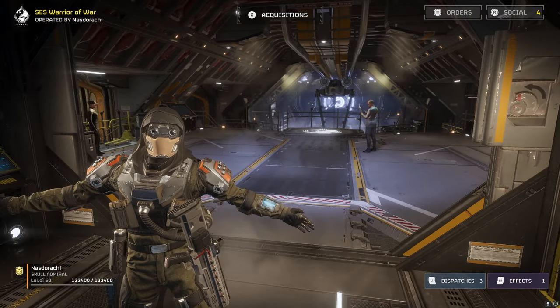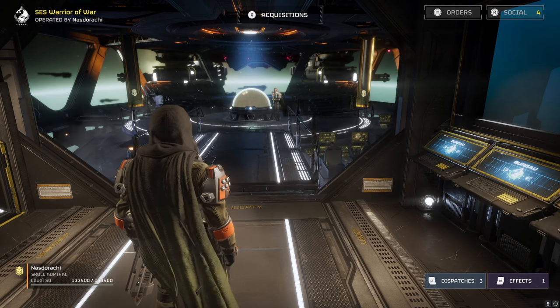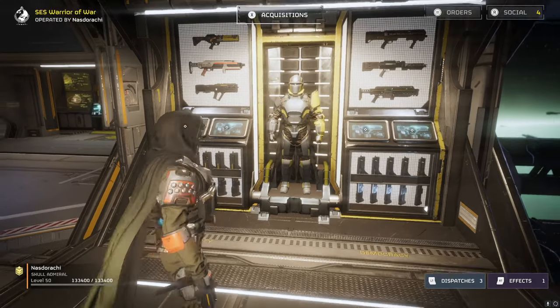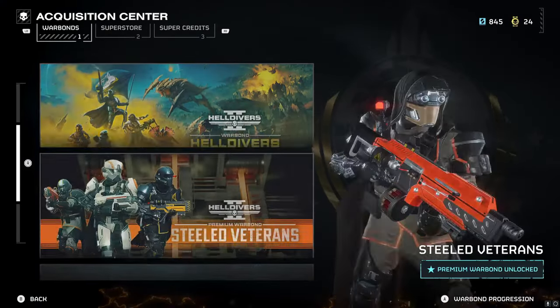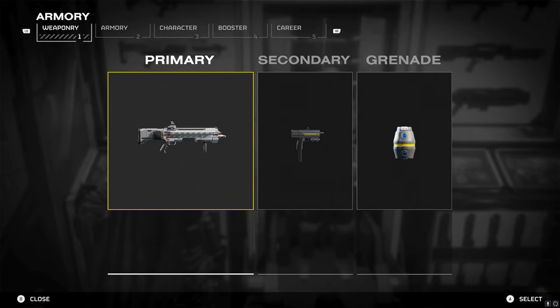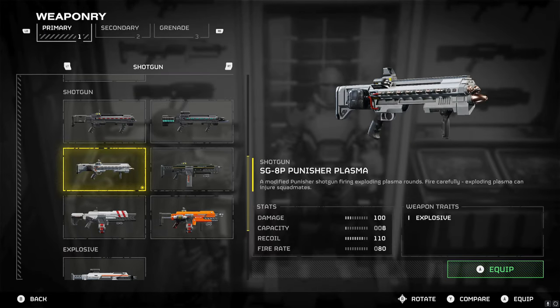What we're going to be doing today is a little bit different. We've never actually done a video versus the automatons, but we do have a major order versus them. The whole subject for this video came about when I was talking with a friend about the cutting edge war bonds banner, this brand new one. We were talking about the different guns and he was talking about the new shotgun and how much he loved it. And at first I thought he was talking about the Punisher plasma.